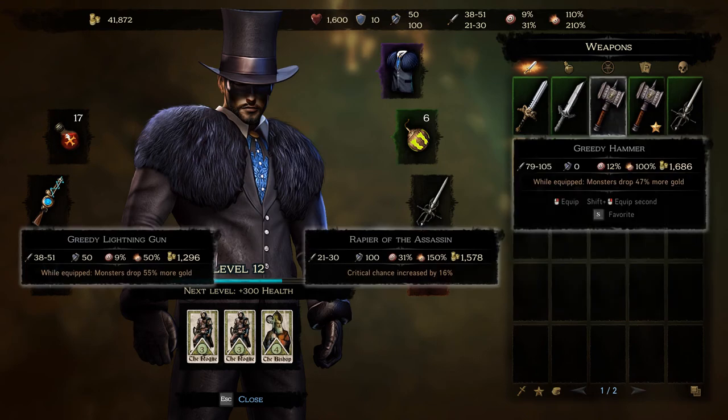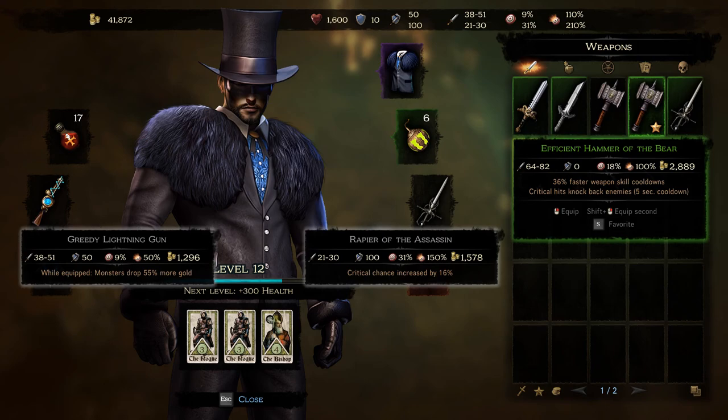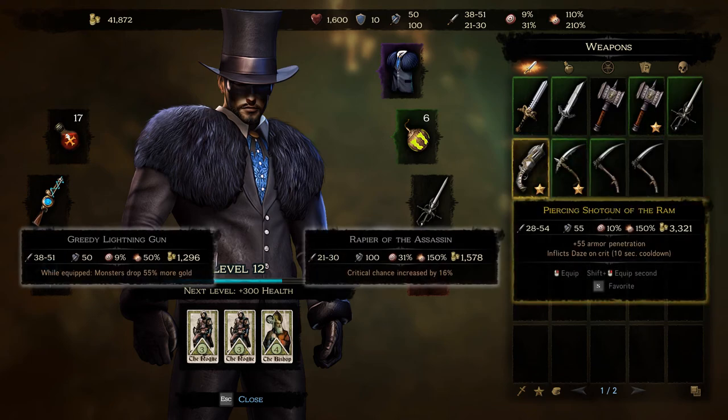If you're not familiar with action RPG item quality: gray items are low tier, maybe no special attributes or just one. For example, this hammer has good damage but monsters drop 47% extra gold. Green is the next step up — this one has 36% faster weapon skill cooldowns and critical hits knock back enemies with a 5-second cooldown; green items appear to have around three traits. The yellow item only has two traits, so maybe it's a better combination of stats — it has armor penetration and inflicts daze on crit. Let's equip that.